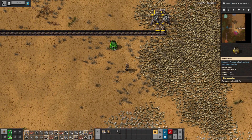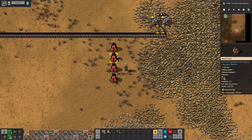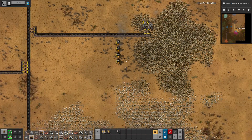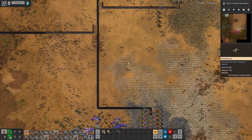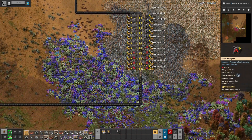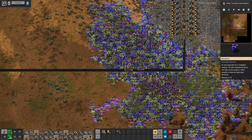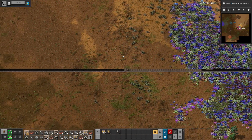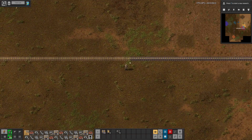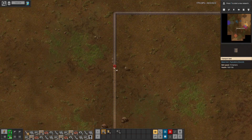Maybe I should already start the smelting of stone. This will be stone bricks which I need for certain recipes. The good thing in Factorio is you can run and craft at the same time — opening menus and doing things in menus doesn't stop you from doing some useful stuff as well.